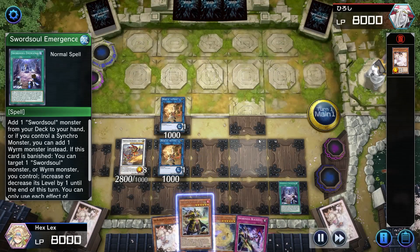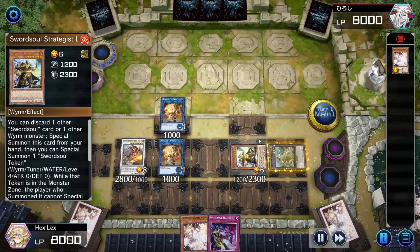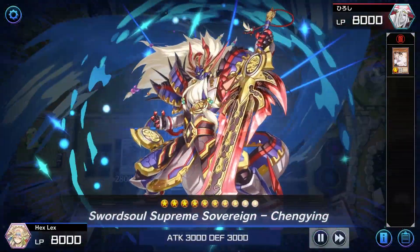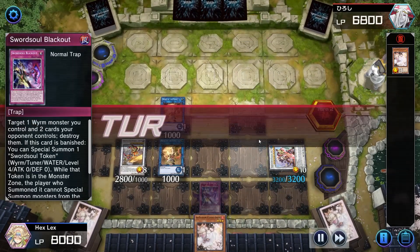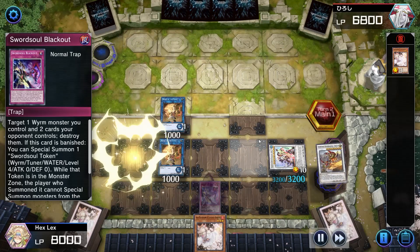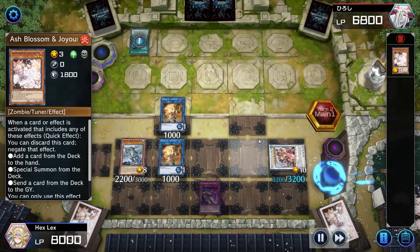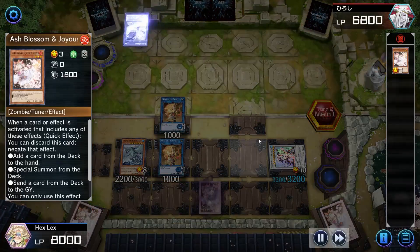I summon Adhara, then summon a second Monk because I need to use Adhara's effect — going for Chengying in addition to Blackout and Qixiao. I activate Longyuan discarding that Ashina we wheeled back, and we're now locked into Wyrm monsters for special summoning this turn. That's why we're going for Chengying instead of Baron — and Chengying is actually better with Blackout, because you can target Chengying, use its effect to prevent destruction, and start banishing cards from the opponent's field and graveyard.